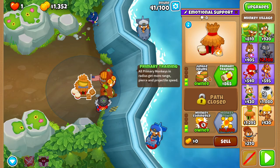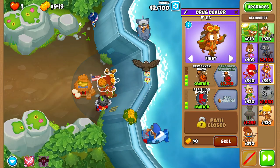Upgrade your village to Jungle Drums once you can afford it, and then upgrade your Alchemist to Perishing Potions.